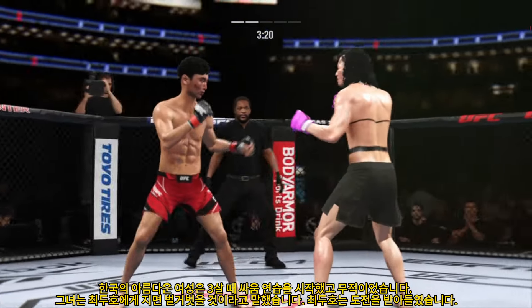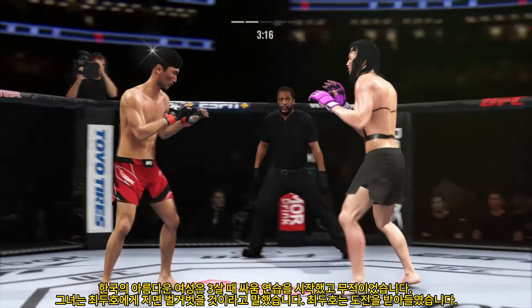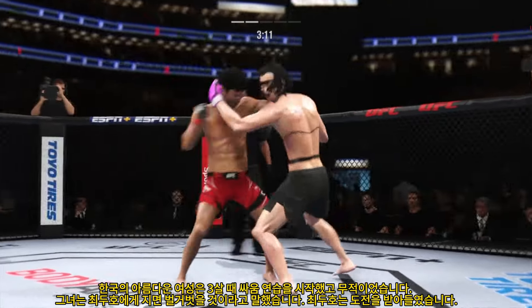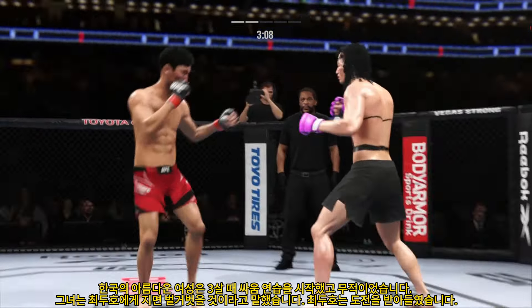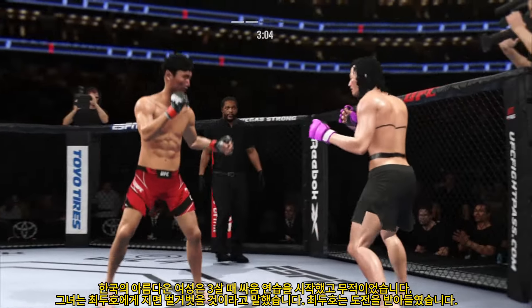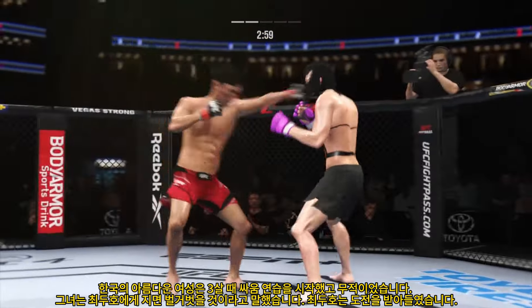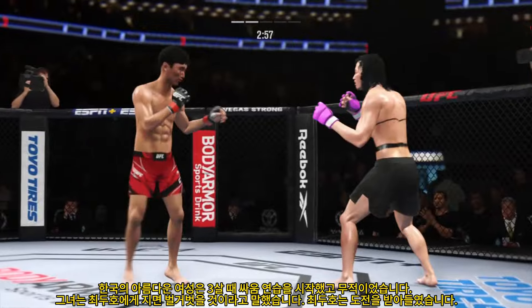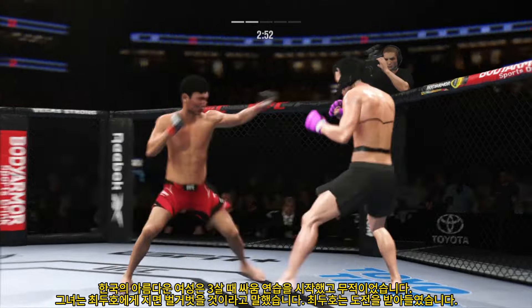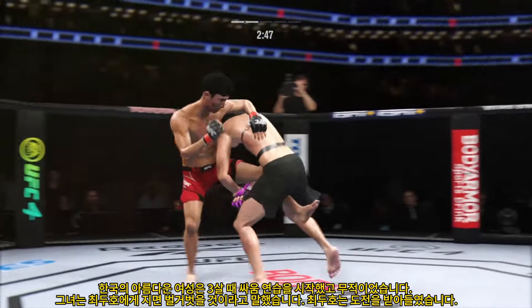Much improved defensively as he blocks the shot. He closes the distance, gets the single-collar tie. He is throwing a fast, straight, hard jab — that's not a feeler jab, that's one that's really knocking the head back. A much different approach here in this second round. He was a little bit tentative in round one, a little bit of a feeling-out process. Now he has clearly found his rhythm and found the range. We'll see if he can continue with more activity.